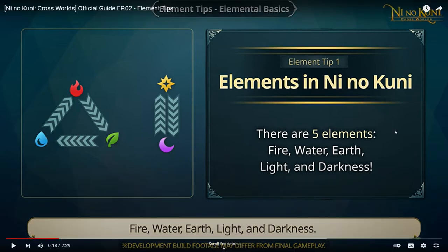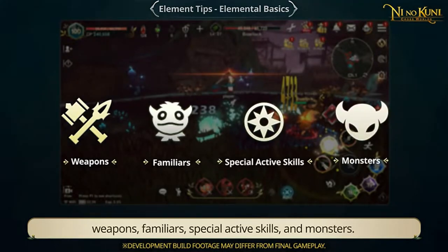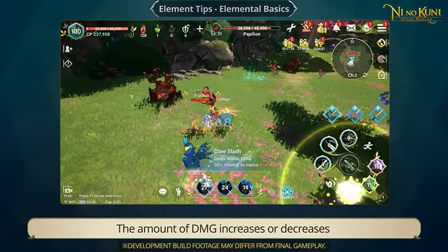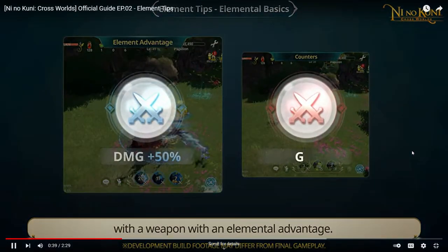You can see the element reactions in this game. I hope everyone is clear about which element is good against which. The five elements can be applied to weapons, familiars, special active skills, and monsters. You can check a monster's element next to their HP bar over their head. The amount of damage increases or decreases depending on elemental relationships, so you have to attack monsters with a weapon that has an elemental advantage.